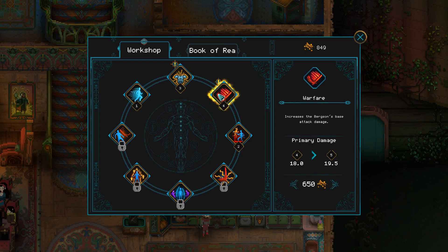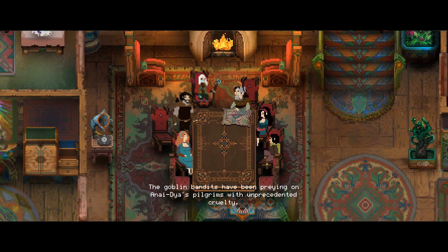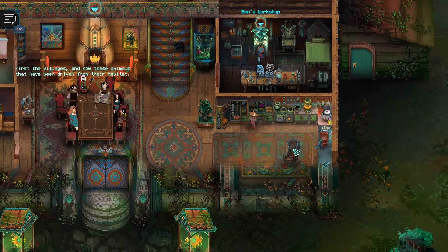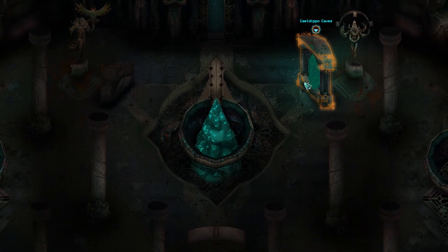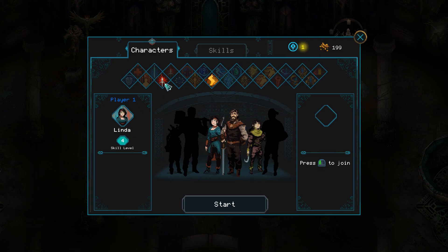I think we just keep going with primary damage every time we can afford it. Let's see what they have to say. The goblin bandits had been preying on Neidaia's pilgrims with unprecedented cruelty, removing the evil to help those who had taken refuge in the cave. Ben had heard that the goblin siblings' lair was somewhere in the Lost Trenches — Berksons had to deal with those two as soon as they could.